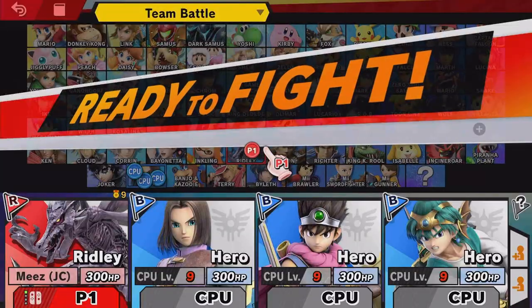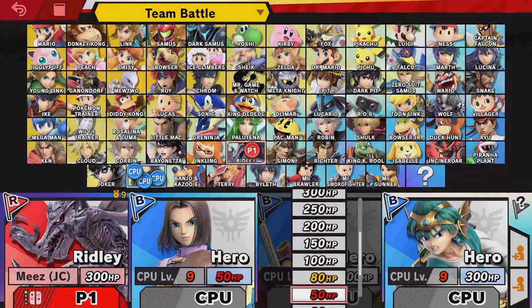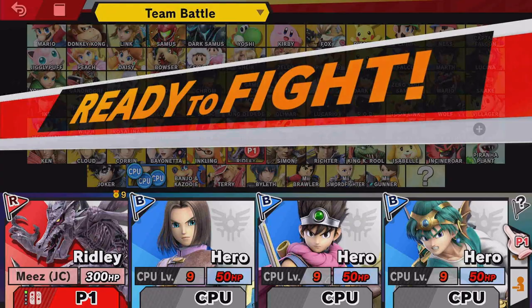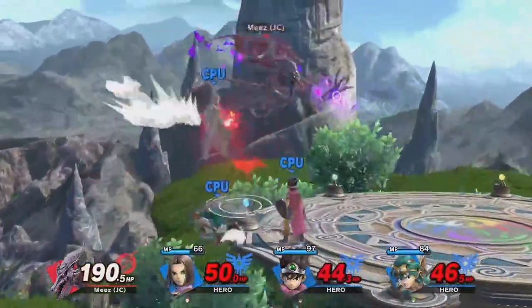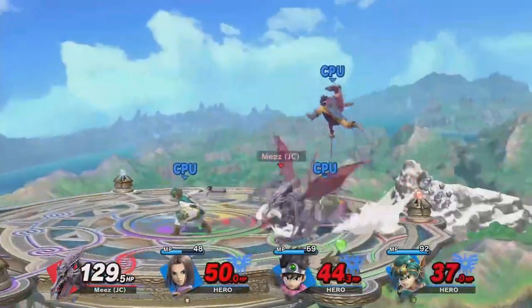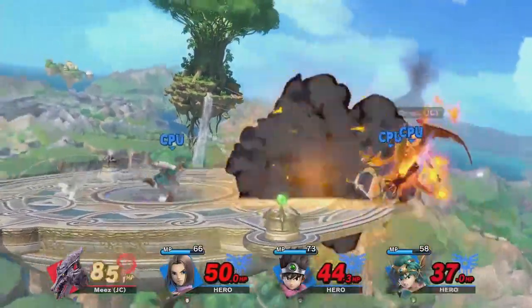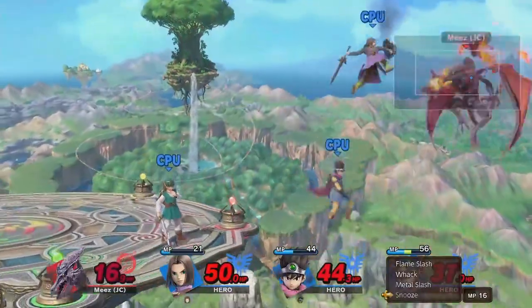Once your stage is selected, change the battle to a team battle. Pick three players to be your heroes and put them all on one team. The hero team should choose traditionally good characters like Mario, Link, or Hero. The remaining player will act as the big boss on a team all by themself. This player should choose a typically evil character like Bowser, Ganondorf, or Ridley. Set the boss's HP to 500 and the three heroes' HP to 50 each. The goal is simple: the heroes need to do whatever they can to take out the boss, and the boss needs to do everything in their power to ensure the heroes will fail. Who will be victorious?